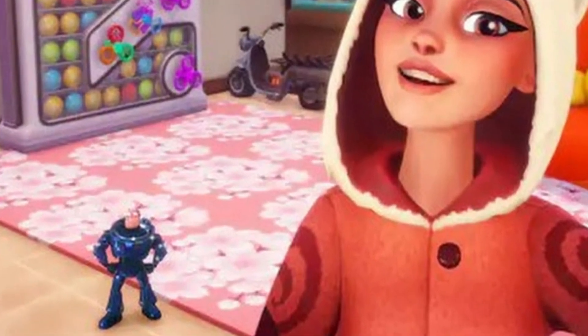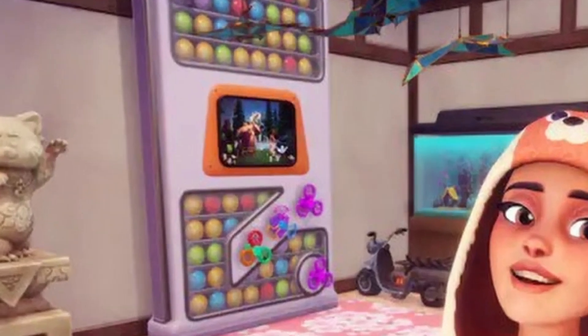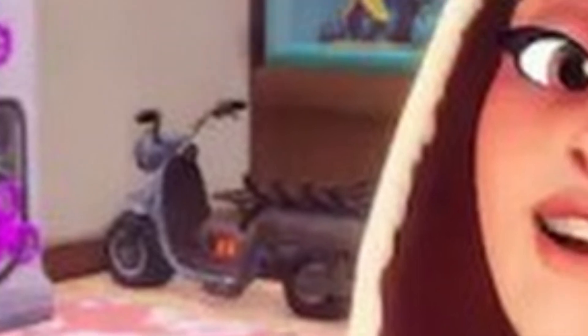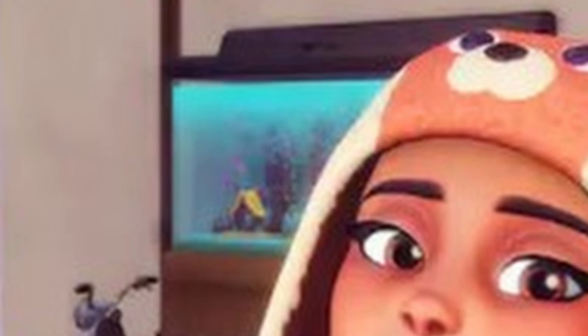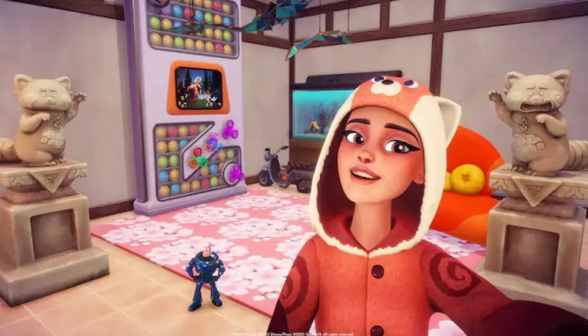Then we've got this cherry blossom type rug, which is super cute. We've got this kind of entertainment system thing with the TV in the middle. We've got these origami things that are hanging from the ceiling. We have this little bike tricycle thing — I don't know what that's from, but that looks cute. Could you imagine if we could ride that? Probably can't, but that'd be cute. Then we've got this fish tank. I love this fish tank. I know that we have one in the game already — I think Ariel has one — but I haven't got it yet because Scrooge just doesn't like me. So I really want that fish tank. And then we've got this big orange sofa in the background.